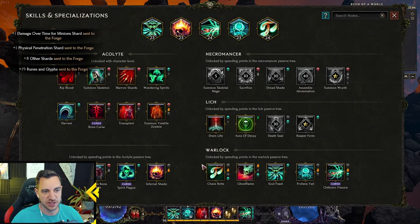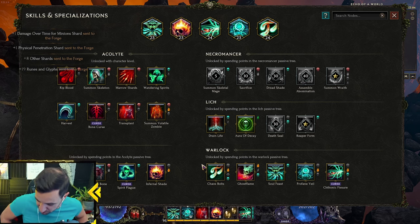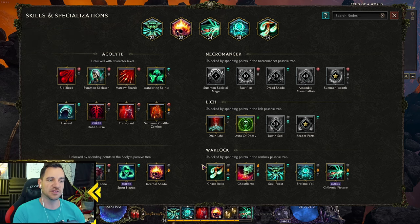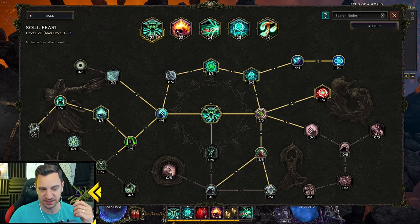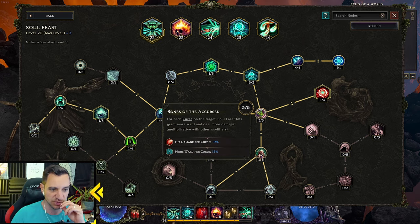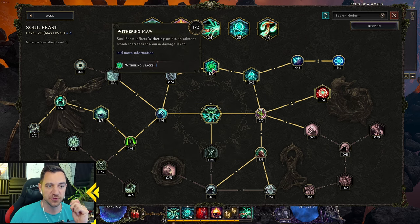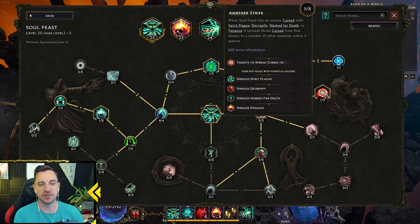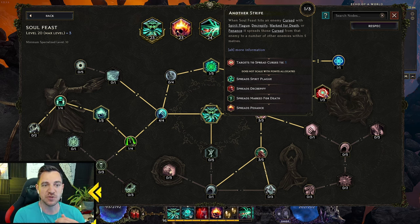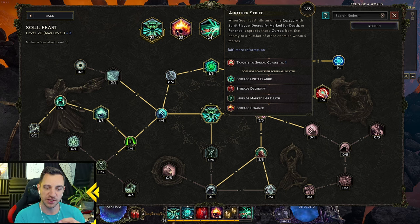If you want more damage and the better build by straight damage and survivability, then go with the Torture Queen. First thing: Soul Feast is pretty much exactly the same as always with just one addition. I opted for withering more because wither increases damage taken from curses on enemies — a nice stack. Also went with: when Soul Feast hits an enemy cursed with Spirit Plague, Decrepifier, Marked for Death, or Penance, it spreads those curses to nearby enemies within five meters. We apply Mark for Death and Penance, and with this we spread them more.